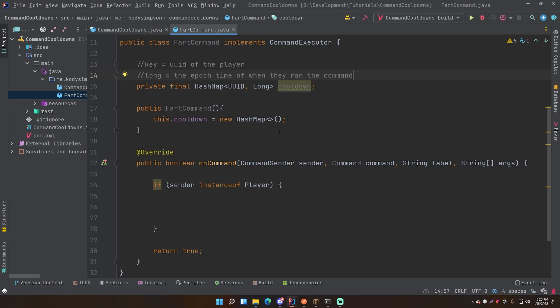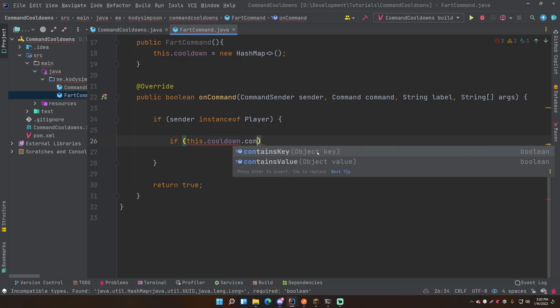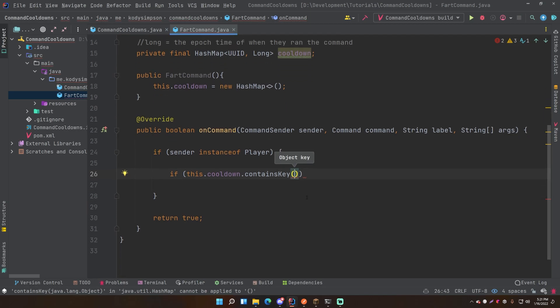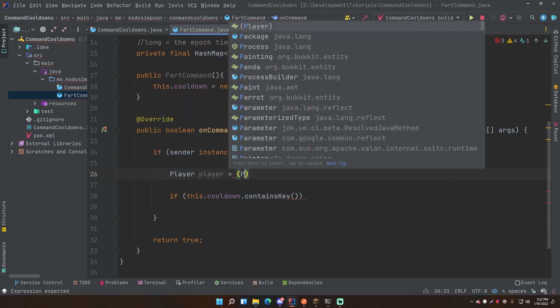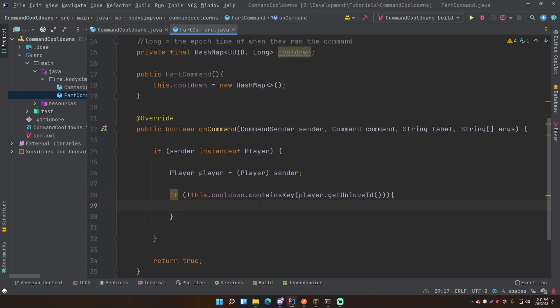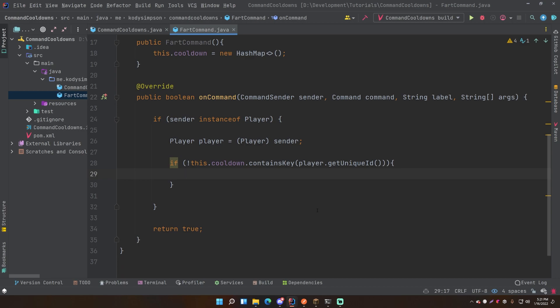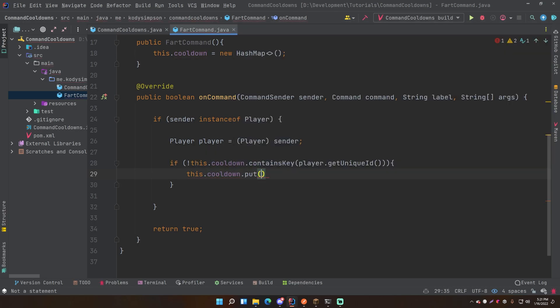If a player is not in the HashMap currently, it means they've never run the command since the plugin started, so we'll add them and run the command. We'll say: if not this.cooldown.containsKey(player.getUniqueId()) - first cast sender to Player - then we add them to the map. We use cooldown.put() with the UUID as key and System.currentTimeMillis() as the value, storing the epoch time of when they ran the command.